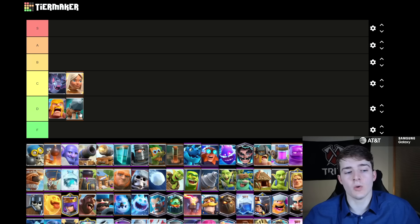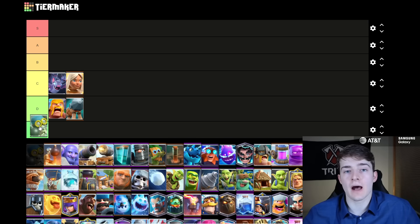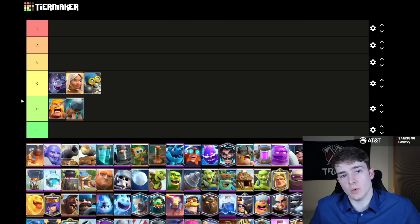The regular Battle Ram is going to go into D tier. For the most part, you're only going to be able to play it inside a PEKKA Bridge Spam, and I feel like the main purpose of it is to eventually get to that evolved version, which is significantly better. The regular Bomber I'm going to put in C tier. I think the main reason people are using Bomber right now is to get to the evolved one, which is absolutely broken, but the regular Bomber is a fairly good counter to the Goblin Drill, and you can use it in Lava if you want to also.